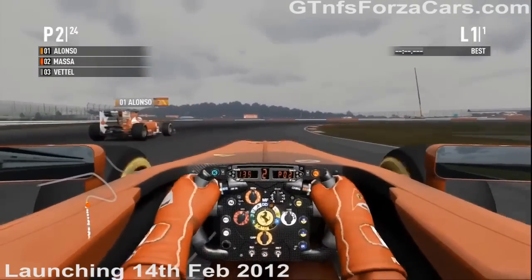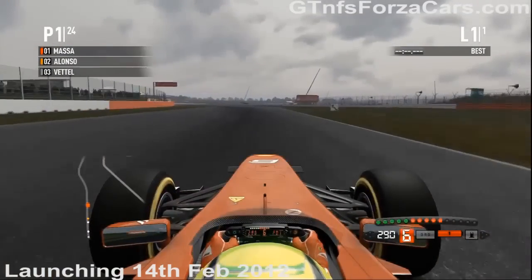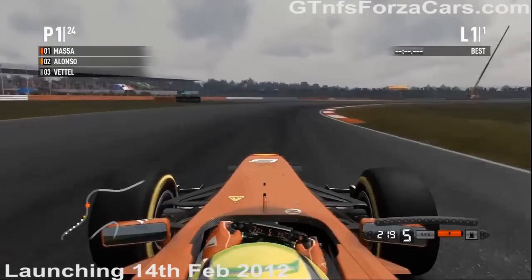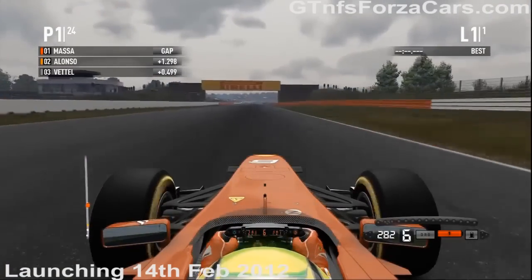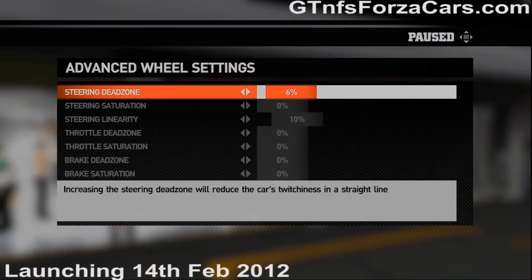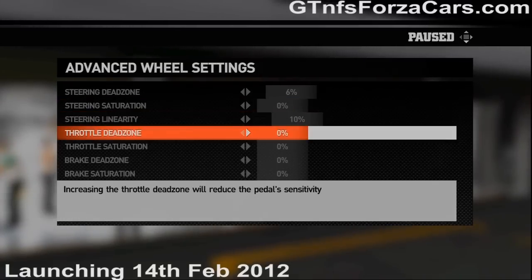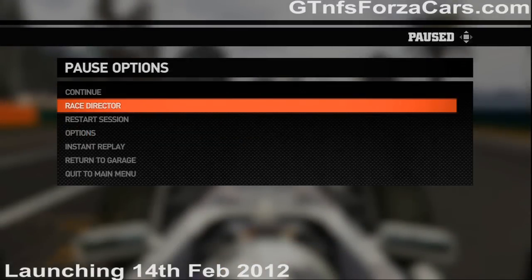Now coming to realism. Formula 1 2010 was hardcore simulation, and so is Formula 1 2011. But Formula 1 2011 is a little more drivable. If you've driven previous Formula 1 games, you'd notice that 2010 drove more like the Grand Prix series games, while 2011 drives more like the Electronic Arts Formula 1 games. If you have a force feedback wheel by Fanatec or the old Microsoft wheel, you can do all the settings: force feedback, steering linearities, steering saturation, throttle dead zone, throttle saturation, brake dead zone and brake saturation. You can try out different combinations until you get the best setup suited for you.